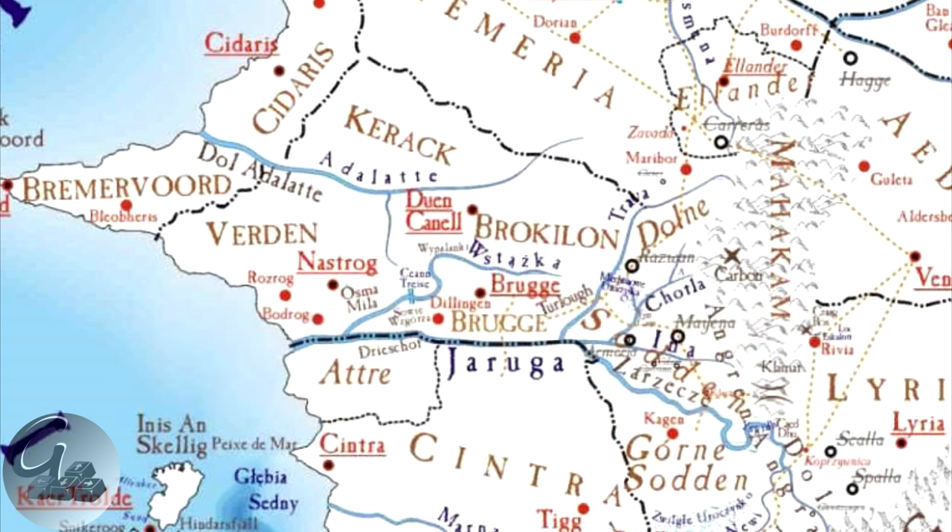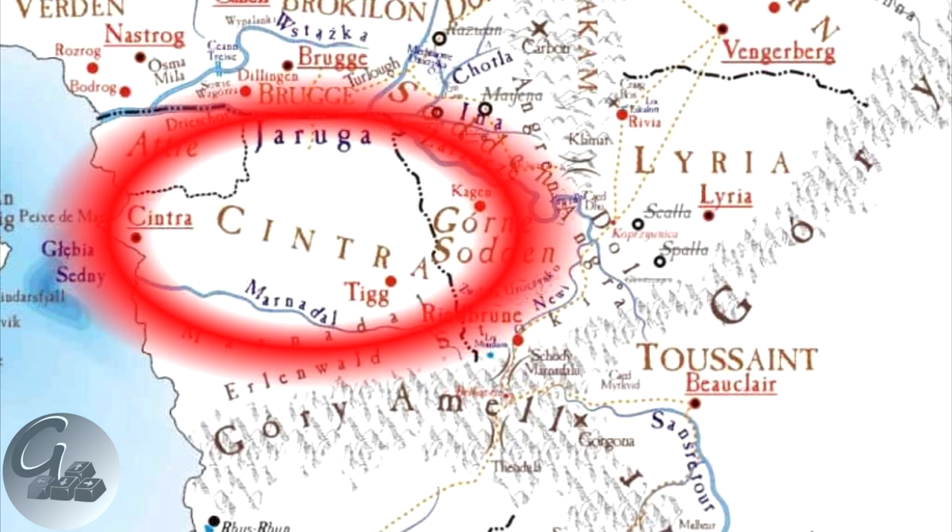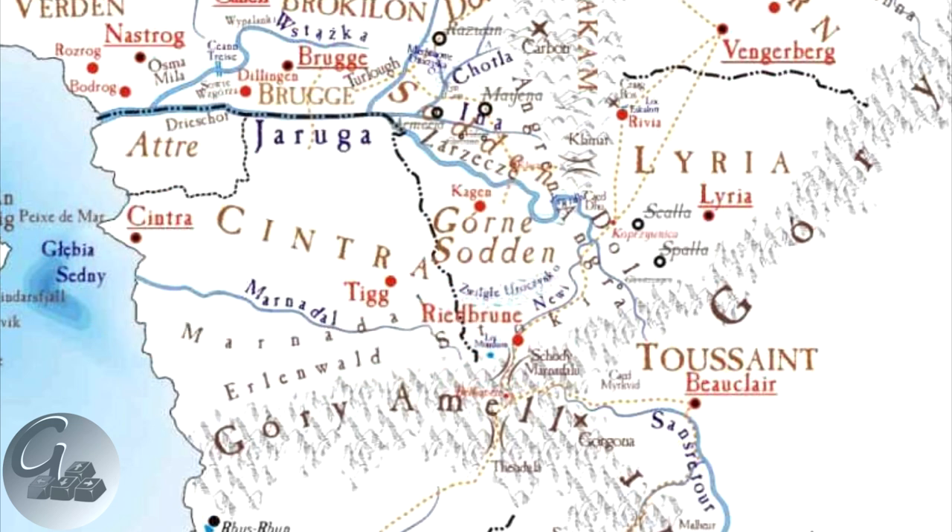Brokilon forest, where the elves have a country now under Nilfgaardian protection. The Yaruga river — this river was crossed by the Nilfgaardian forces at the end of The Witcher 2, leading to the standstill we will see in The Witcher 3. And the kingdom of Cintra itself, now under Nilfgaardian control.